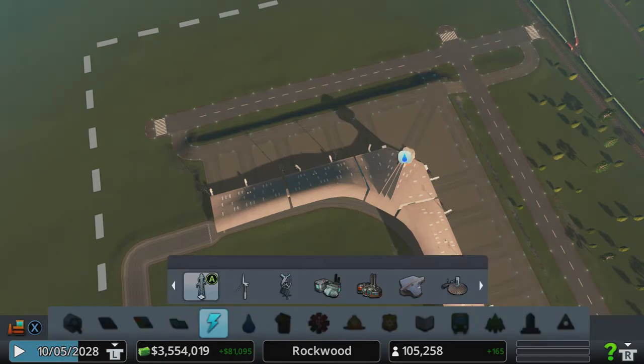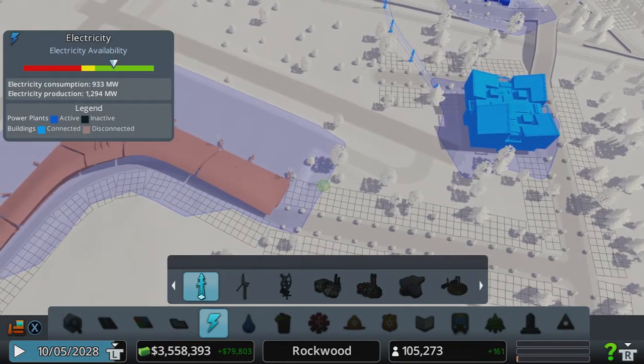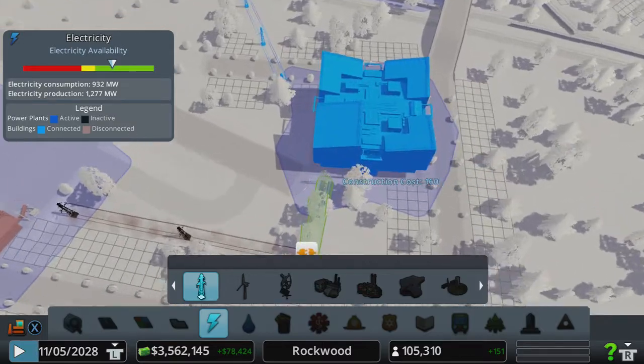Now I'm getting a bit far away — here we go, get that link in like that. Alright, perfect — you can't see better than that. Let's give it some electricity.